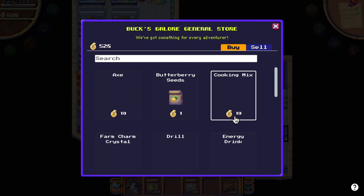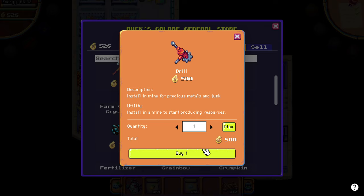How can you get into mining after the new update? First of all, you need 500 berry to buy the drill.